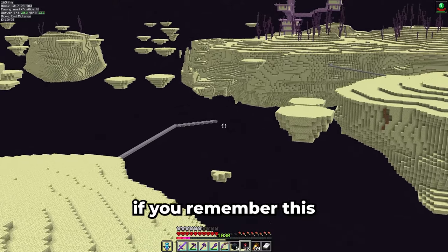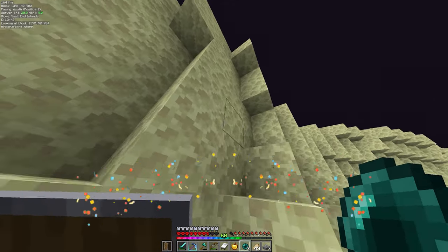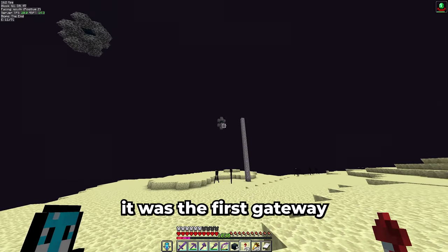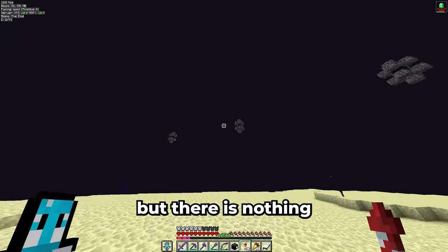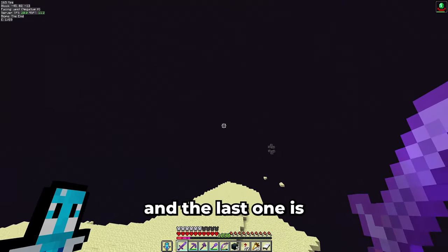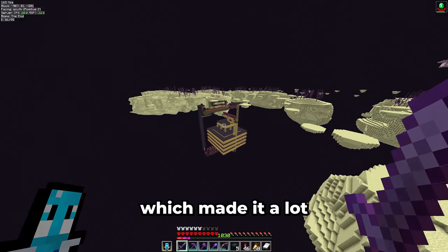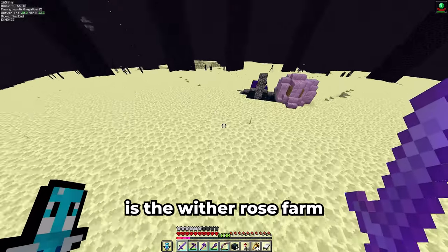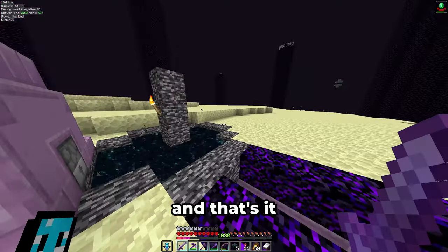This is also where I found my first elytra. The third gate is actually nothing — it was the first gateway I unlocked where I made my way over to the previous gateway, but there is nothing interesting there. The last one is all the way in the back where I built the shulker farm. It has an end city right there which made it a lot easier to get a shulker into the farm. That's all there is to the gates. At last is the wither rose farm — it's a really easy farm to get you started on a few wither roses, and that's it for the End.